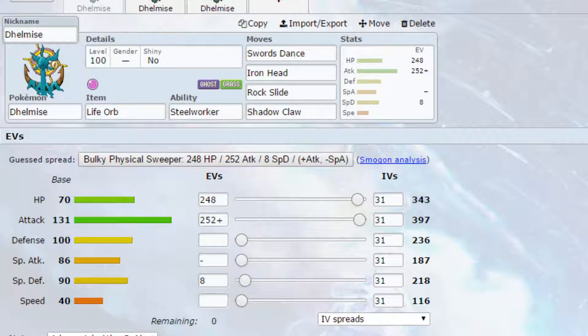A lot of Trick Room users I've seen have been around base 30 speed. Delmize may be something that's a little bit more difficult to use in that scenario, but there is the option of Iron Ball.